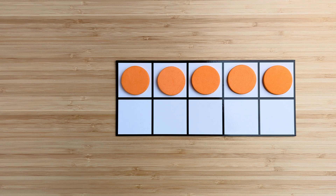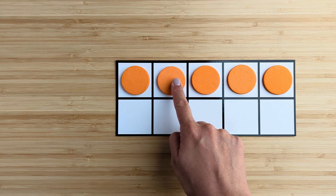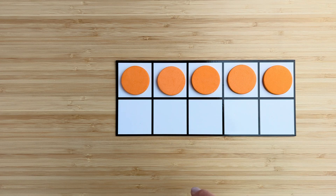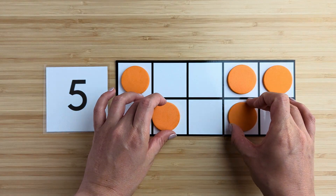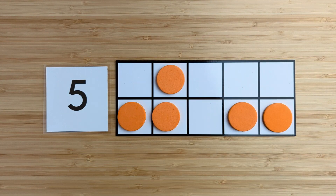How many in all? Point and count. One, two, three, four, five. There are five orange circles. What if I move them around? There are still five orange circles. Good job. Let's try another one.